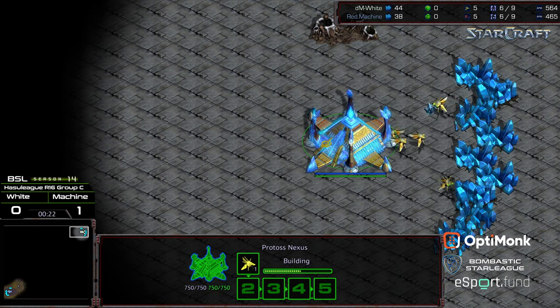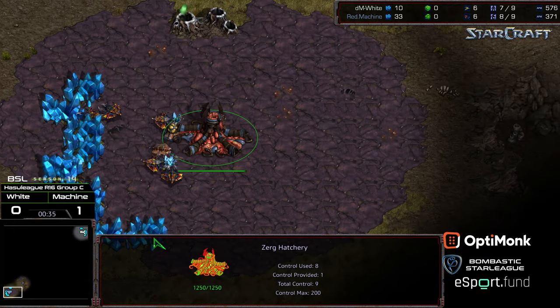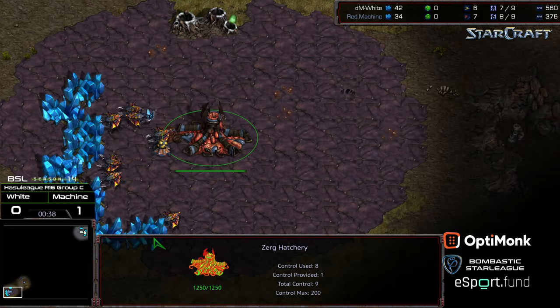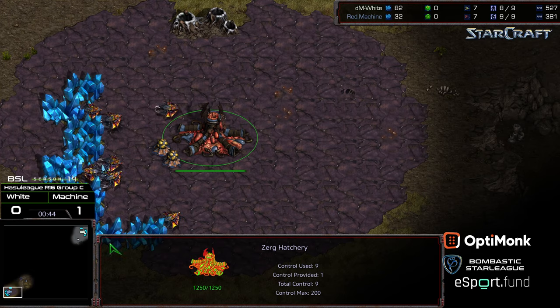Machine likes that kind of play where you can just go through the motions, where he doesn't have to worry about shenanigans or people doing anything crazy. He can just play heads up, and Eclipse is that map that's been in the ladder pool forever. Between the two, I think Machine has the better macro and the better mechanics.